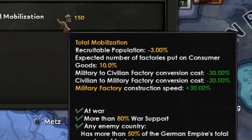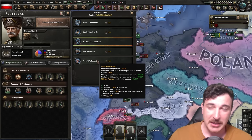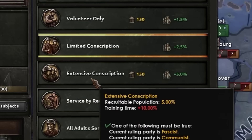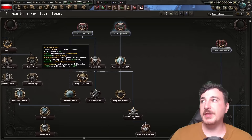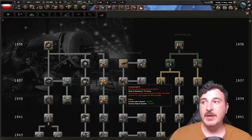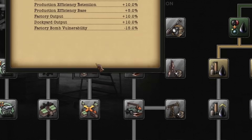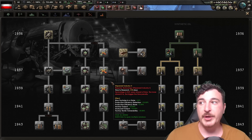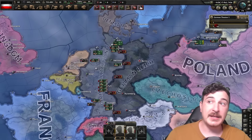Total mobilization means we're going to get basically no consumer goods — only 10% down from 25% — and we also get some bonuses for building up military factories. The problem is we will have minus three recruitable population so we need to get extensive conscription as soon as we have the political power. Next I'm going for army innovation so that I don't go for the four-year plan just yet. We want to first get machine tools and construction one done and then queue up construction two and dispersed industry one, so the bonus from the four-year plan goes towards dispersed industry two and construction three, or ideally dispersed industry three and construction three.